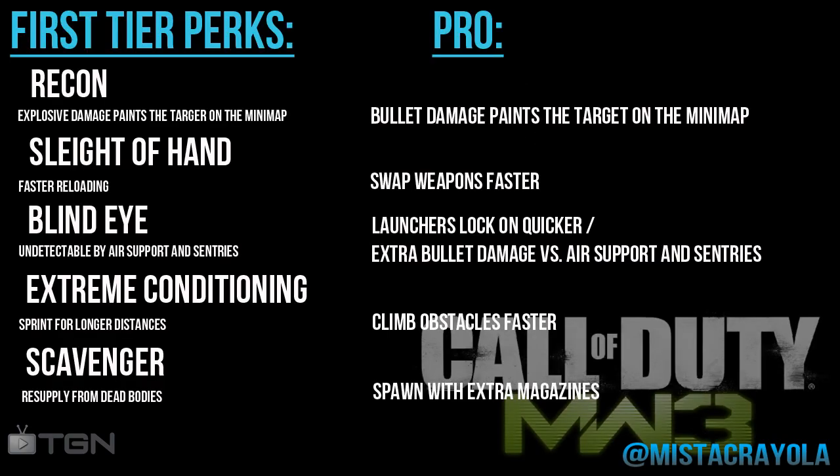First perk we got is Recon — explosive damage paints the target on the map. I believe what this does is if somebody triggers your claymore or something, it pops a little red dot on your mini map or GPS. The pro perk would be bullet damage paints the target on the mini map, so if you shoot a guy and get a hit marker, the red dot will follow him for a couple of seconds so he can't go off hiding.